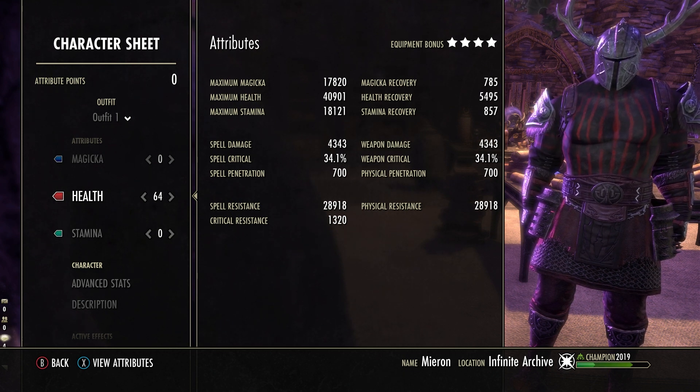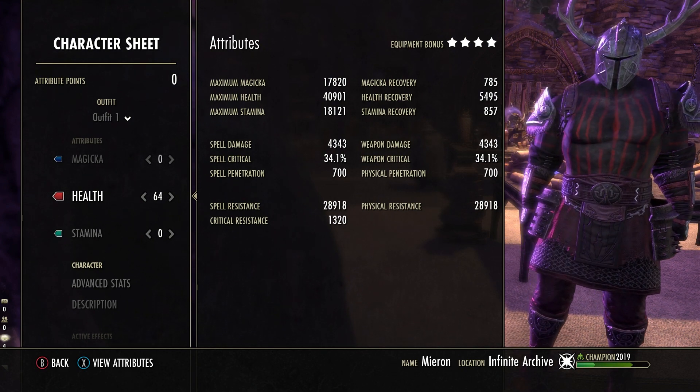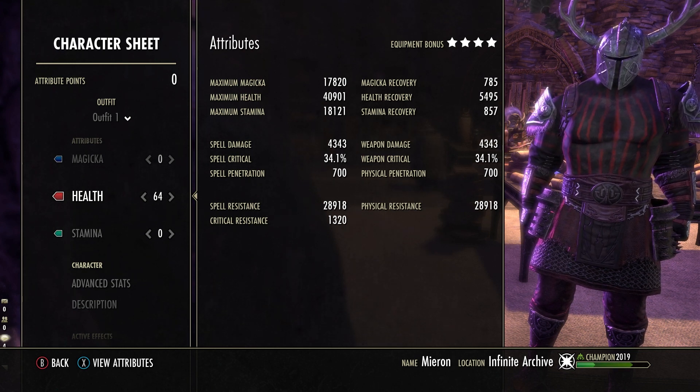That's the main trick this build uses: very high health recovery. When buffed it could go over 7,000. All Infinite Archive builds use some tricks or gimmicks, and I actually got this one from Hack the Minotaur — not that he needs a plug from me. He has a great channel, but he was using it on a Sorcerer. There's an armor set that, combined with high resistance, gives me that high health recovery. I thought: what if I use this on a Warden? Wardens already have their own gimmick for high health recovery. I tried it and it worked great.